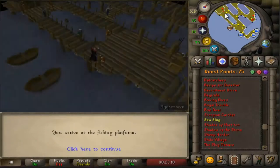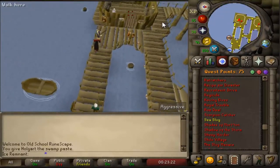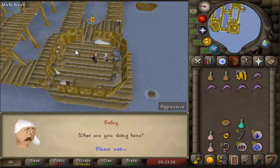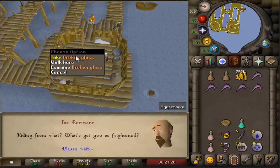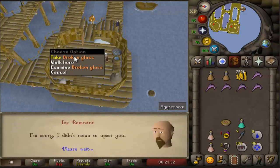Talk to Bailey in the cabin to the west. After the dialogue, pick up the broken glass in the cabin, then run to the northeast corner and go up the ladder.